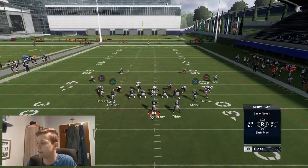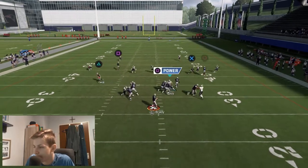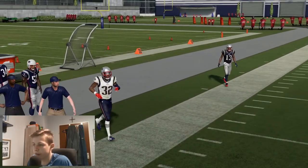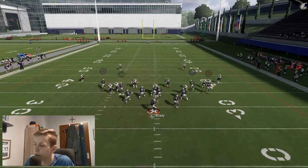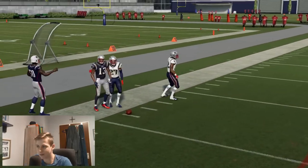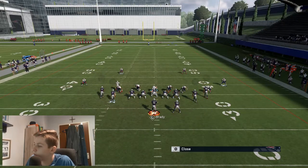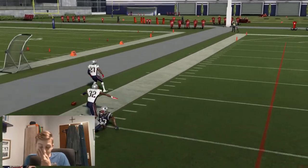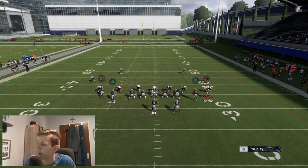You can get this post open over the middle — that's one option. Against Cover 2, you can just run this regularly and make the read. Against cloud flats or Cover 2, you can often fit in this corner out right there. I used the wrong pass lead — let me show you how you can fit that in with a low pass. It's actually quite a good and safe throw with a low pass.